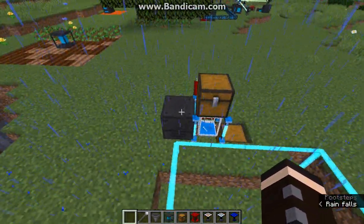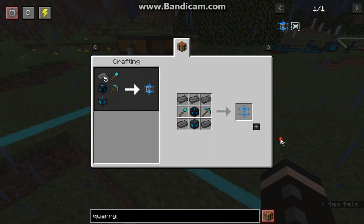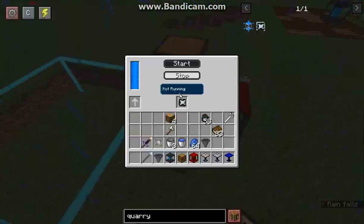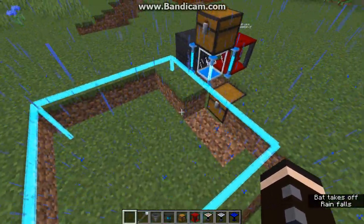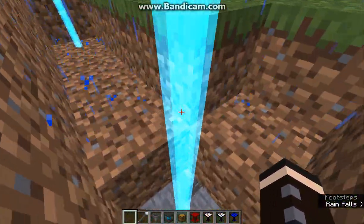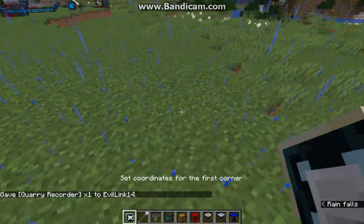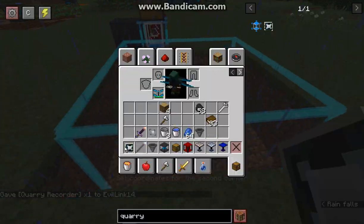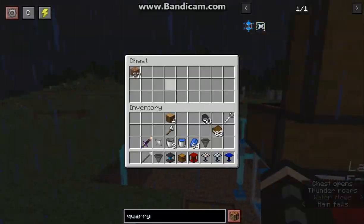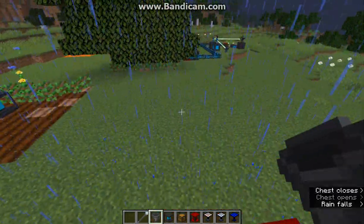The quarry uses a quarry recorder to mine out a specific area. You select one corner, select another corner, put the recorder in the quarry, and it will outline the area for you. With enough power it should be good to go. You can start and stop it, and you can have a hopper underneath to collect items.